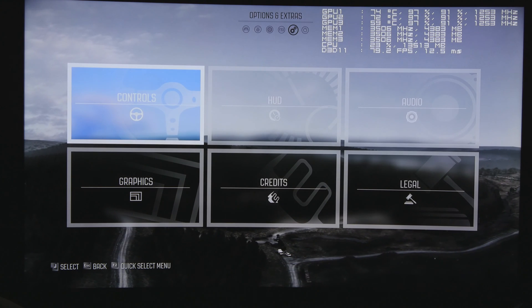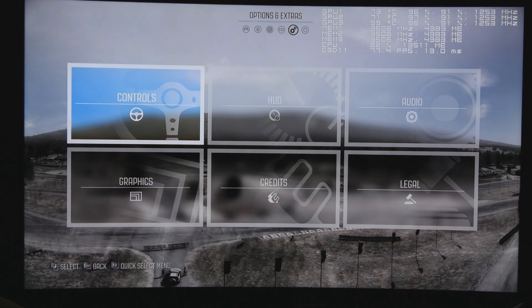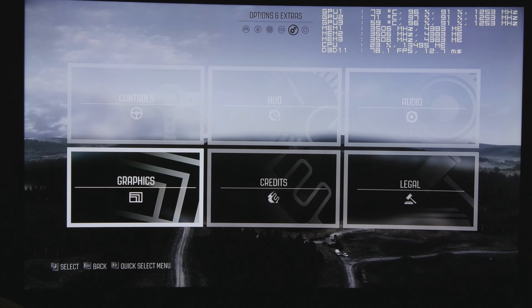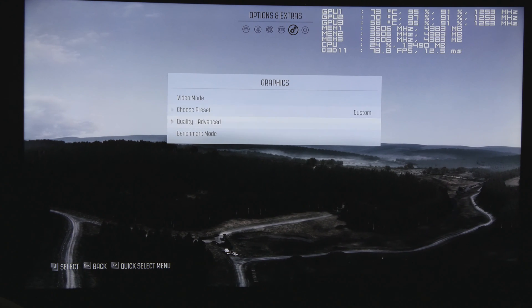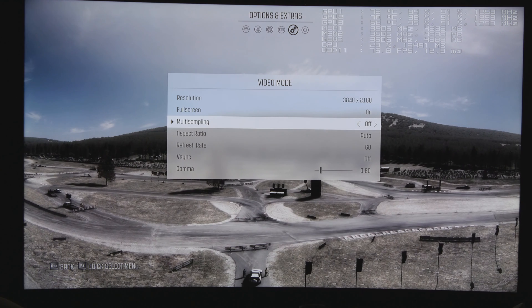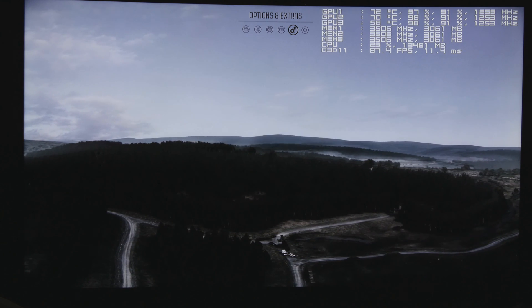At this resolution you don't really need anti-aliasing — even on a 65-inch screen sitting one meter away, aliasing is nearly impossible to detect. You'd only need AA on a 90-inch or 80-inch display. Now we'll disable multi-sampling — confirmed it's off — and run the benchmark again without anti-aliasing.